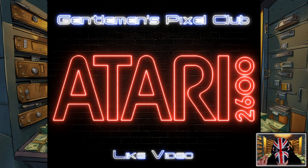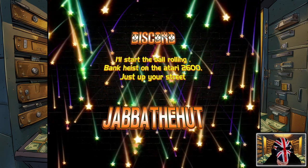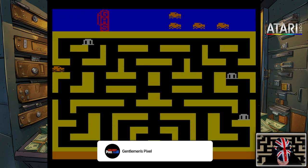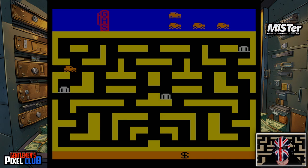It really is good to have a request on the Discord server. This request was from Jabba the Hutt — Bank Heist on the Atari 2600, just up your street. Now I've not played this before, but I did for once actually read the instructions of the game. You play this little orange car and you've got to rob these banks. Every bank you rob, you'll have more police come after you, so we've got to avoid them and move to the next city to get the highest score possible. The Atari 2600 is recreated on the MiSTer FPGA — pressing start to go, and the banks move.